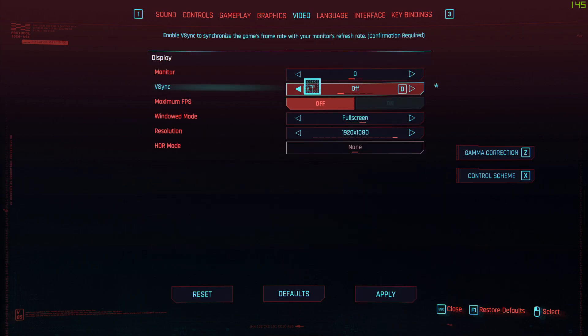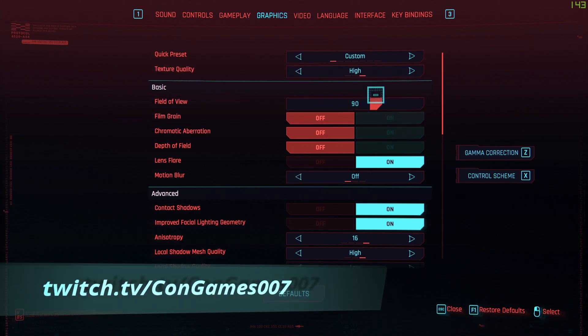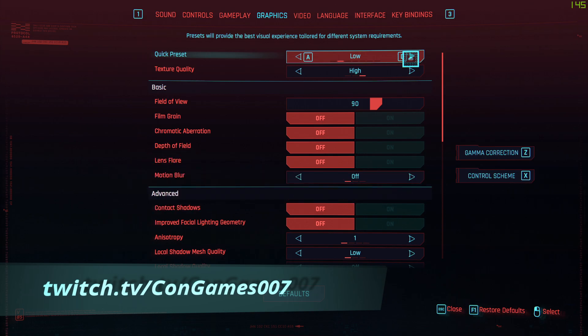One more thing: turn V-Sync off. If you want to cap your frames, do it with the Maximum FPS setting. My screen is 144Hz so I set it to 144; if your screen is 60Hz, set it to 60. That about wraps it up for the quality settings. Thanks for watching, happy gaming — don't forget to follow, subscribe, press like, and come find me on Twitch when I stream. Peace out.